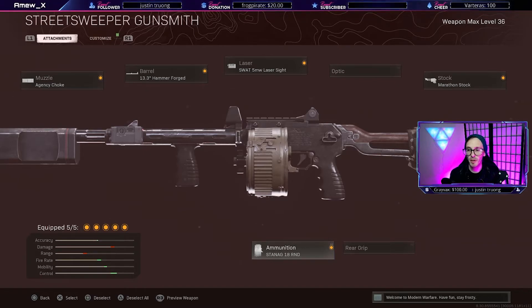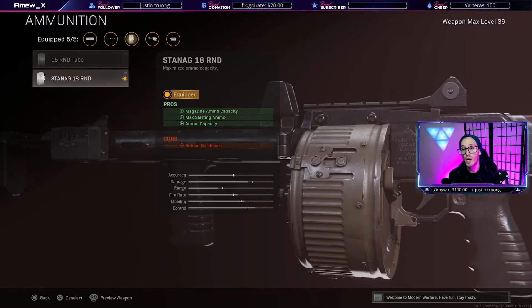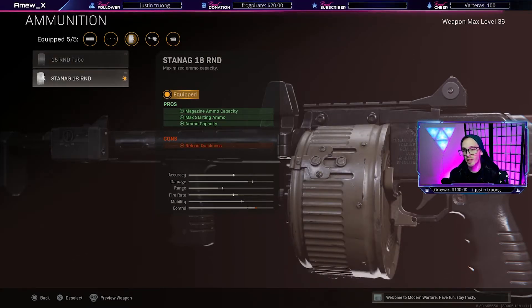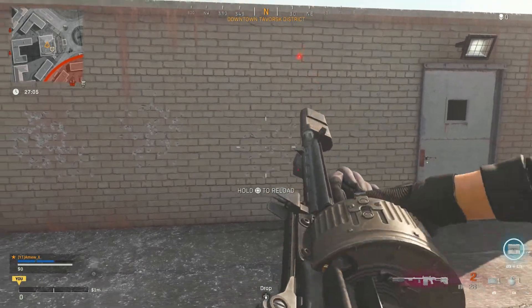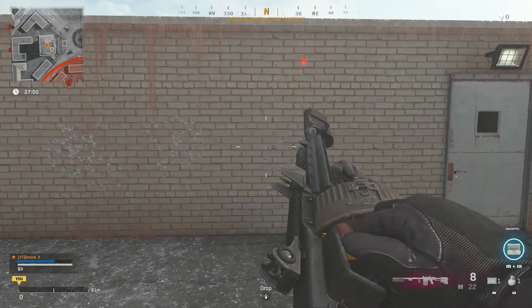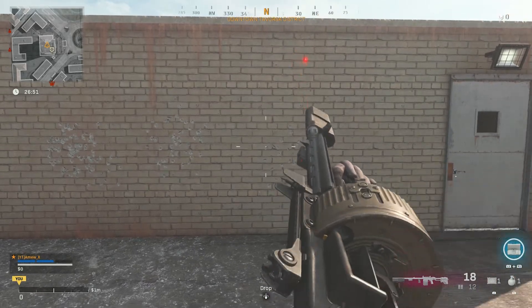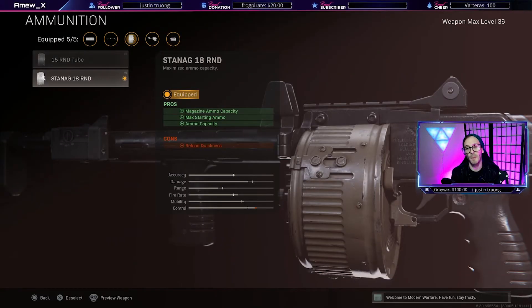Next up is the ammunition slot on the Street Sweeper, and this is one of the biggest drawbacks and one of the biggest positives of the gun itself. I always recommend running the STANAG 18 round drum. The 15 round and 18 round drum from testing do not give you any movement speed decreases and don't really mess with anything else negatively. It says reload quickness has gone down, but this gun takes so long to reload anyway because every single bullet needs to be pushed into the drum manually — that drum does not come out of the gun. It literally takes 18 to 20 seconds per full reload, possibly one of the longest reloads in COD history. Go with the 18 rounds — those 3 extra rounds over the 15 could be the difference between life or death.